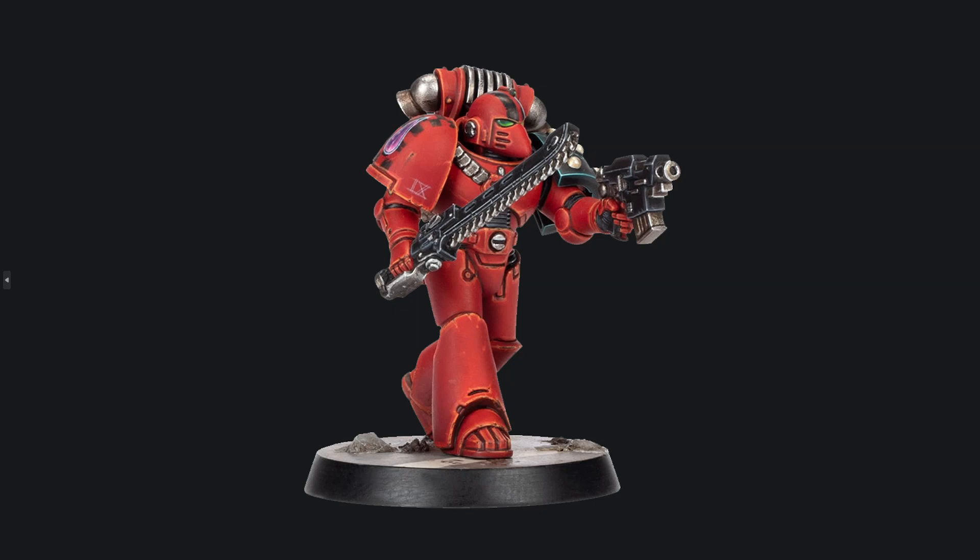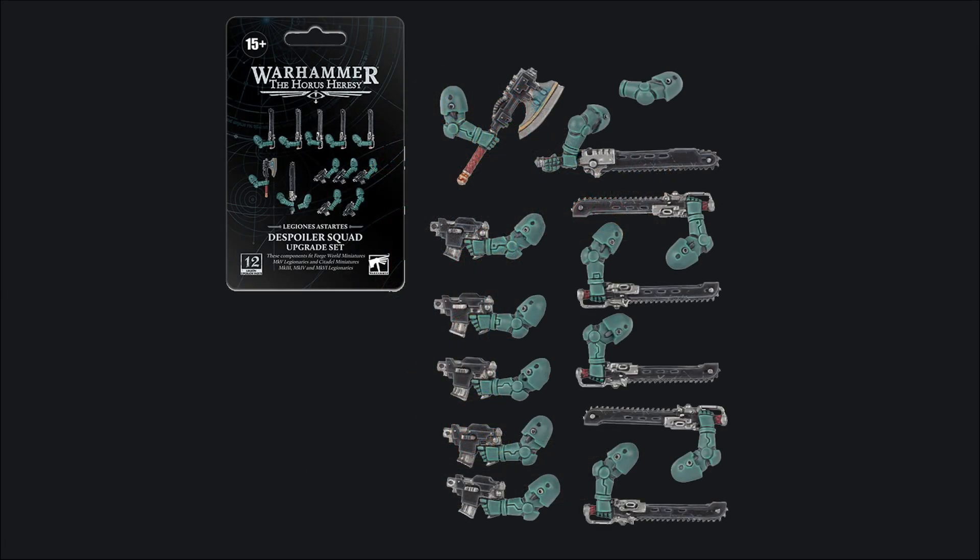It is Heresy Thursday once again, and this week we are getting an upgrade kit from Mk6 Tactical Marines to turn them into a despoiler squad. This is a Forgeworld resin upgrade kit that gives you all you need to make five marines with chainswords, a guy with an eviscerator, and a guy with a power sword.